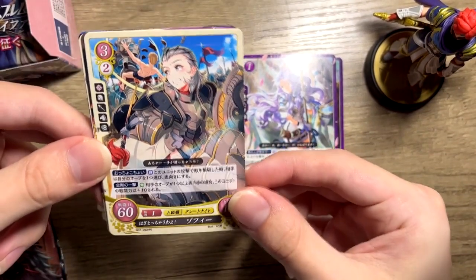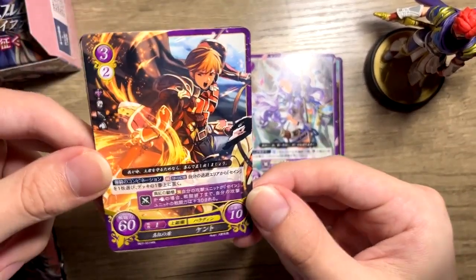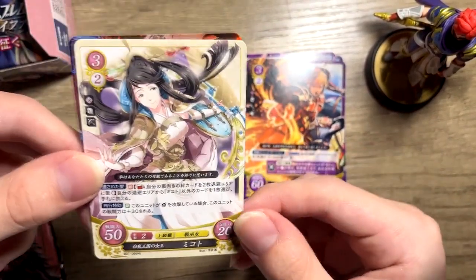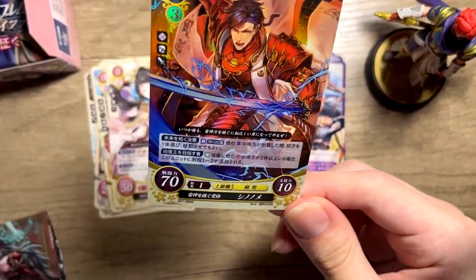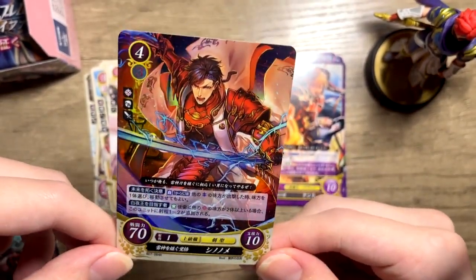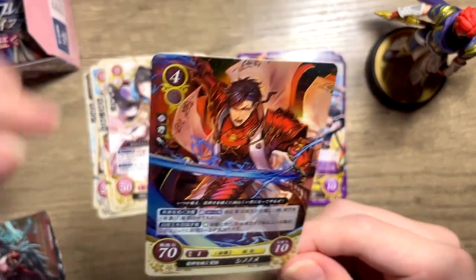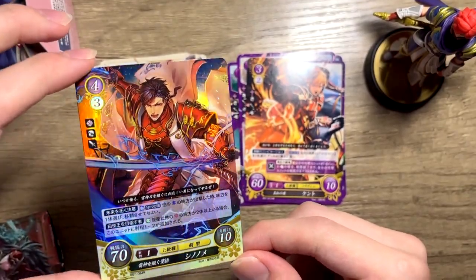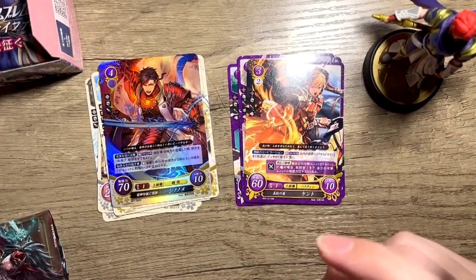So I guess the Blazing Blade cards are in purple - very interesting. We got Dia from Fates of course. Ooh, Florina - a lot of early characters in this pack. I can see something shiny in the back. We got Sakura, which is the same design as the Sakura on the box. We have Zofi. Another Kent with a different artwork - I guess he's using his lance now. We have Mikoto, which is Kamui's mother of course. And we have what I guess is a super rare - we get Shinonome. Let me check the card list. So this is a rare - I guess there's something even more holographic than this one, but this is just a regular rare.